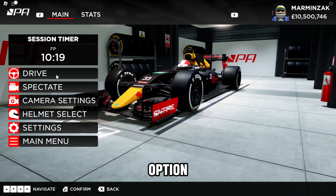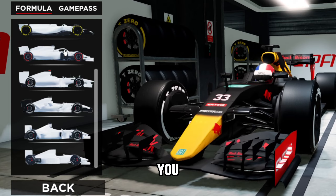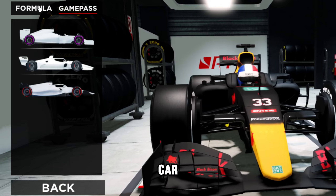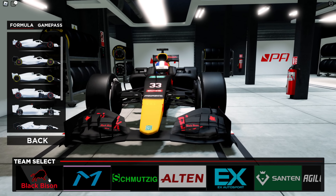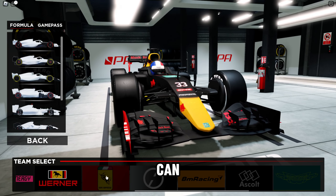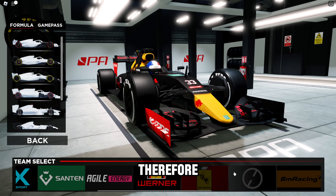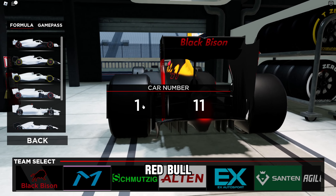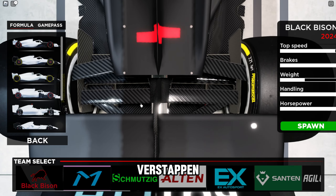The most important option is the drive option. When you press drive, this is where you can select your car. Upon selecting the car that you like, you have all the team options available. However, you can only choose the cars that you own. For example, I do have the Red Bull, so you can choose the car number — either Max Verstappen or Sergio Perez.